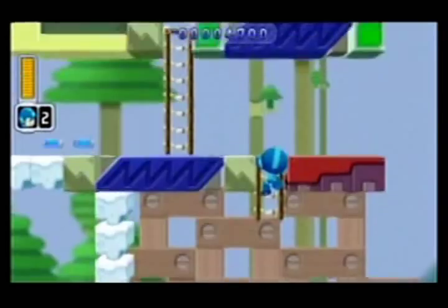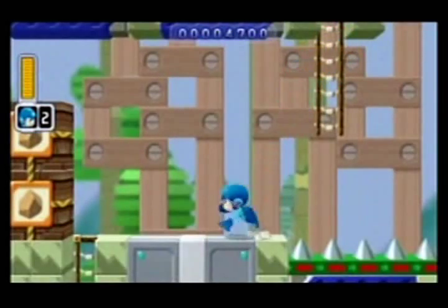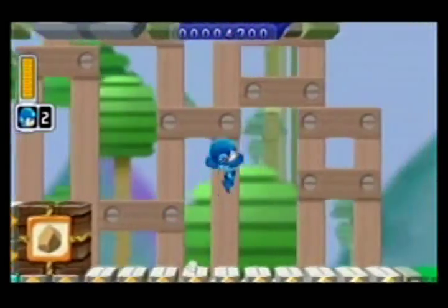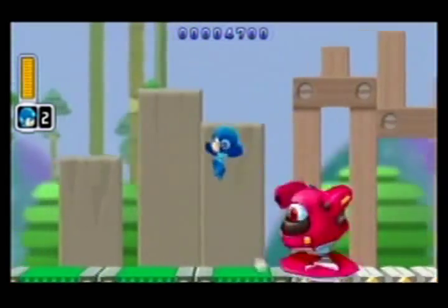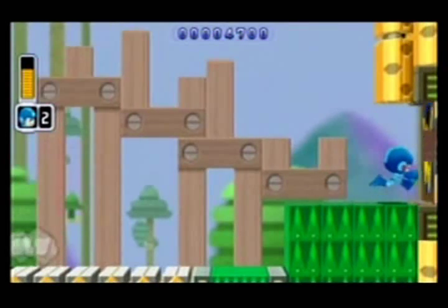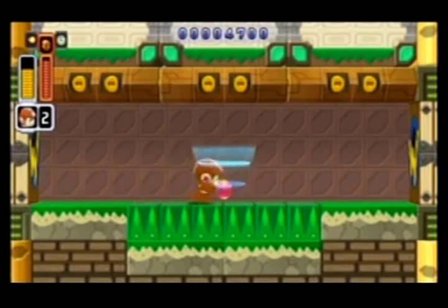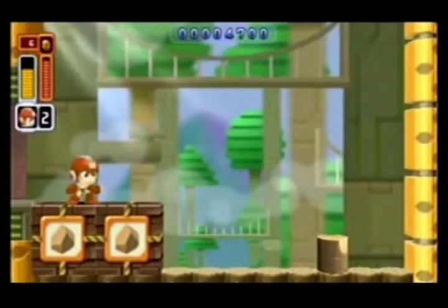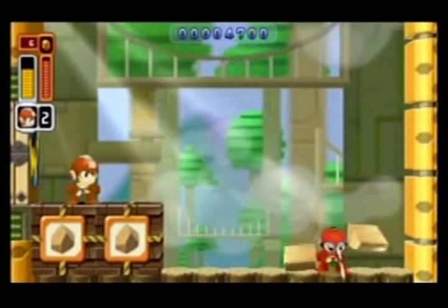That heart I passed is a free man. Usually in Mega Man games, a free man is shown as Mega Man's 8-bit head, but not so much in this game — a heart is a free man. So if I picked it up, my lives counter would go from 2 to 3. Another thing I like about Powered Up: if you die at a level... it's a very considerate game, this Powered Up.